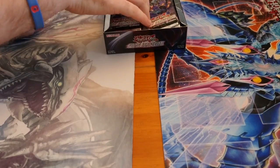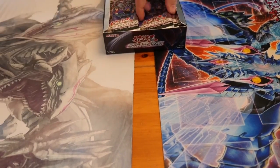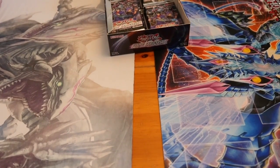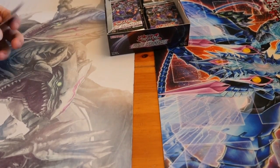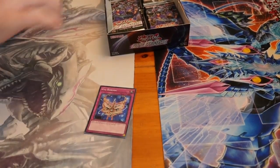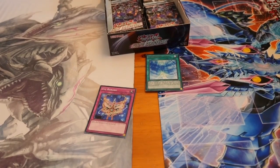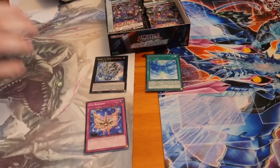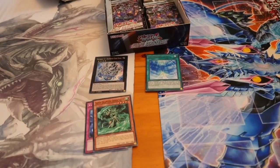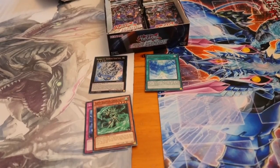All right guys, so we're on to box number four of our Rave Rats opening. We're going to crack straight into it. We're still waiting to see that Phantom Fog King XYZ. Oh, there's another Diamond Crab King — it's a shame I've already got one, but it's still a very nice secret rare card to get.